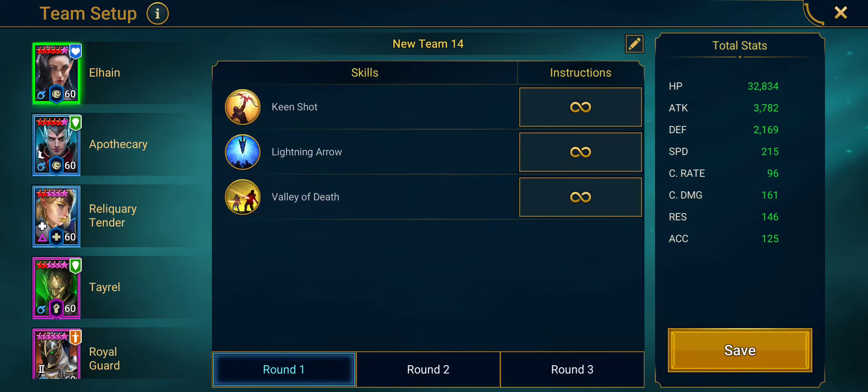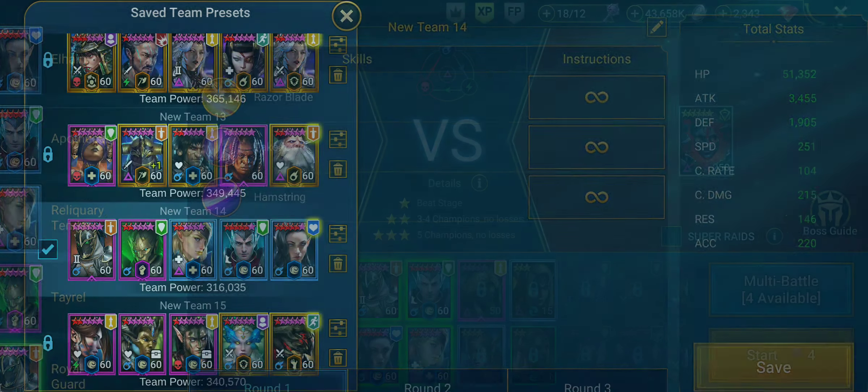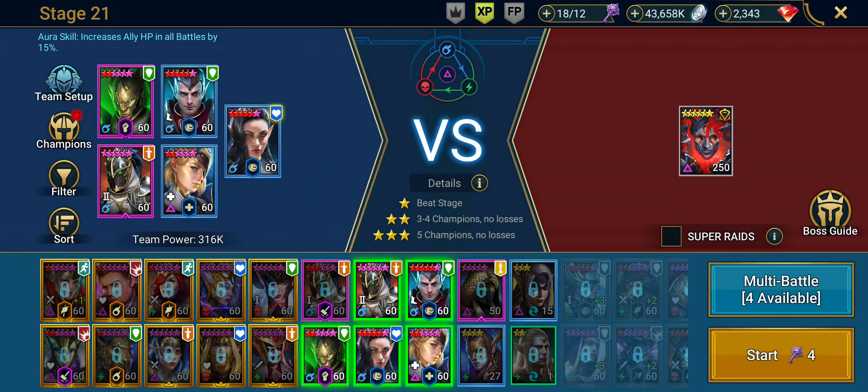Let's show you everybody on the team: we've got Elhane, Apothecary, Reliquary Tender, Tyrell, and Royal Guard.